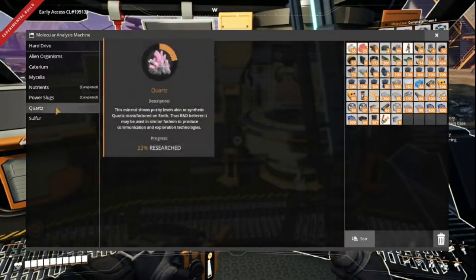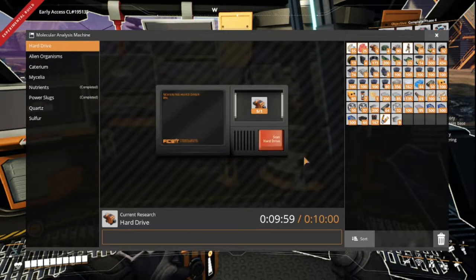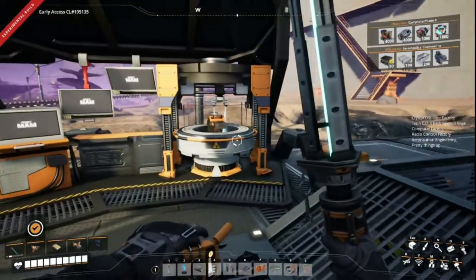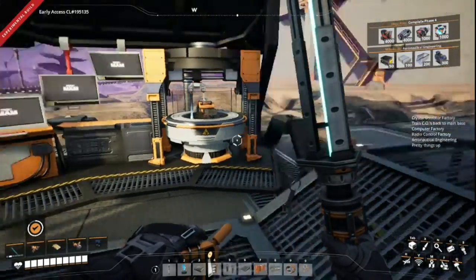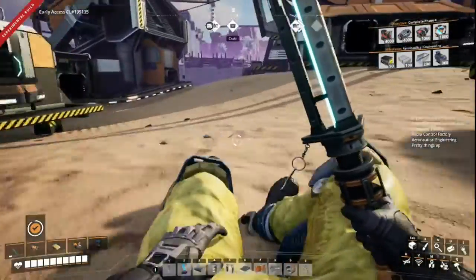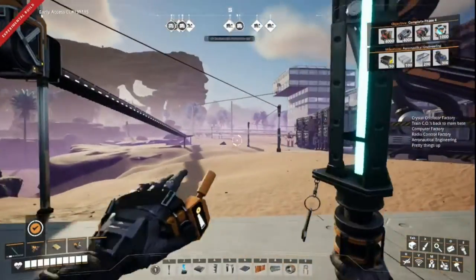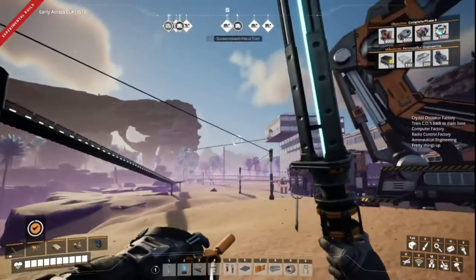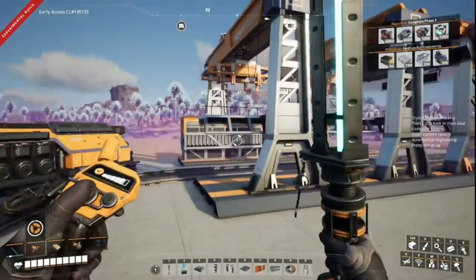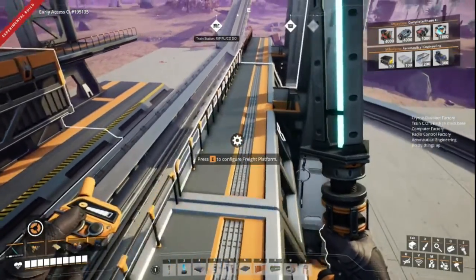I think we finally have our crystal oscillator factory ready to go. I picked up some hard drives and built the train pathway that leads to the crystal oscillator factory and back. So that's what I'm dropping off right now for some scanning. We're pulling in our reinforced iron plates from our reinforced iron plate factory — a little spaghetti but I'll figure that out later, I just wanted to get this going.